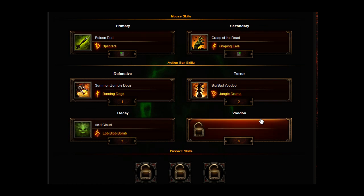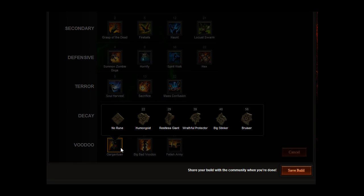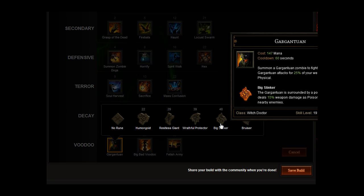For our actual voodoo slot, we're going to go for a Gargantuan. Summon a gargantuan zombie to fight for you — the gargantuan attacks for 25% of your weapon damage as physical. And you want to go for Big Stinker: the gargantuan is surrounded by a poison cloud that deals 15% weapon damage as poison per second to nearby enemies.